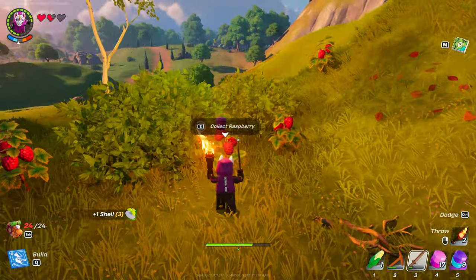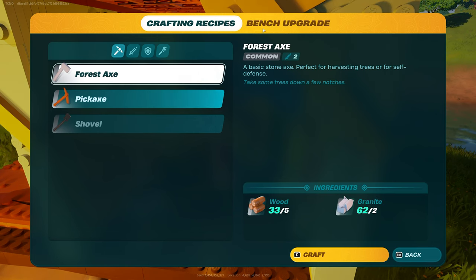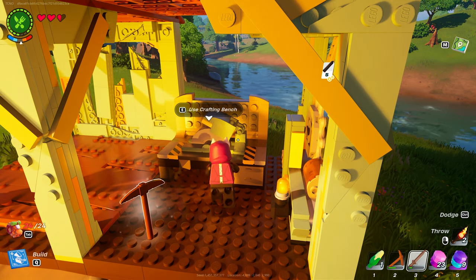Now we can head back to our base, where we can finally upgrade our crafting station. Using our crafting bench and on the upgrade screen, we can hit upgrade, and just like that, after a few seconds, our crafting bench should be upgraded.